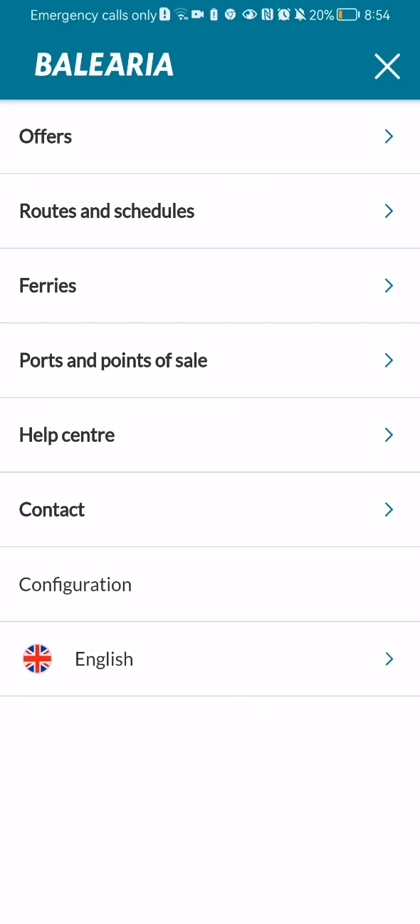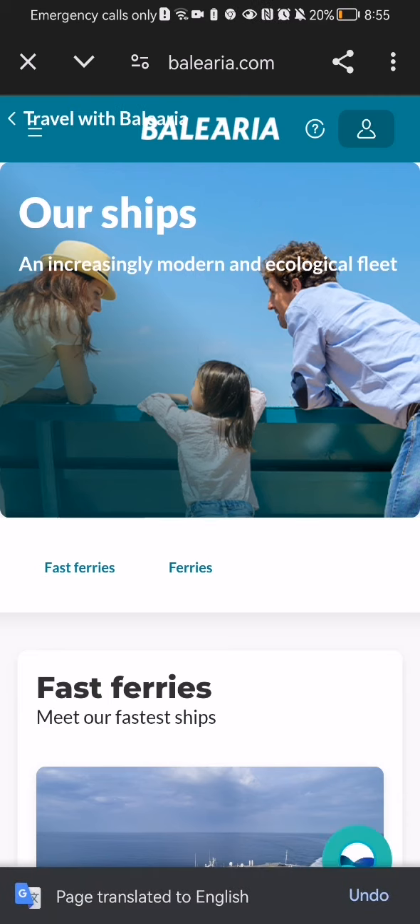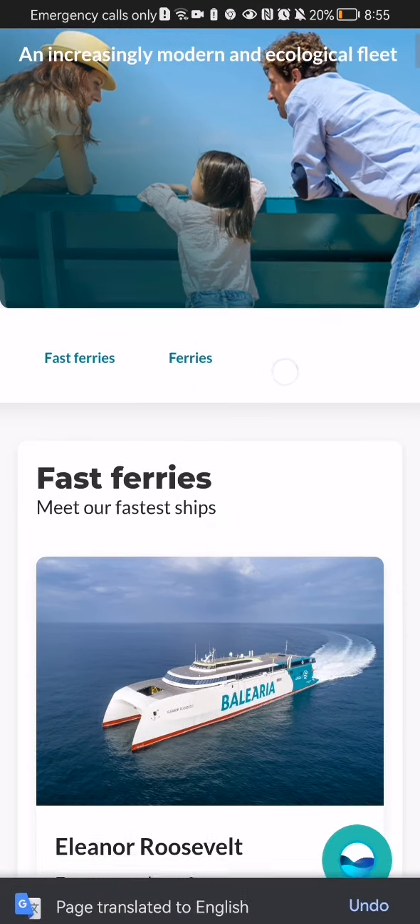Here you should select the third option, which is ferries. Now you should wait until the new page loads in, and on this page you can read about the ferries.